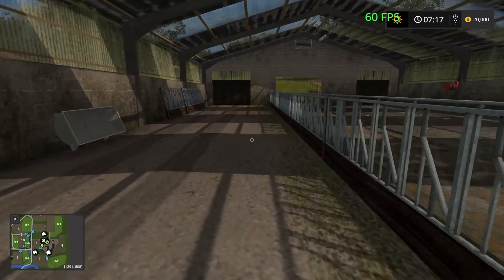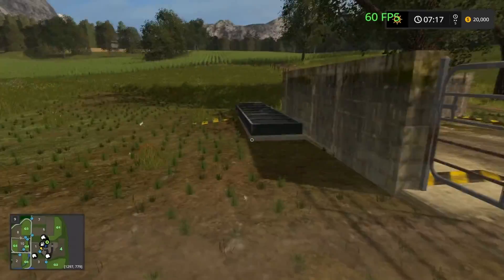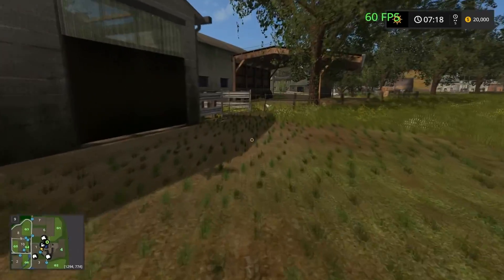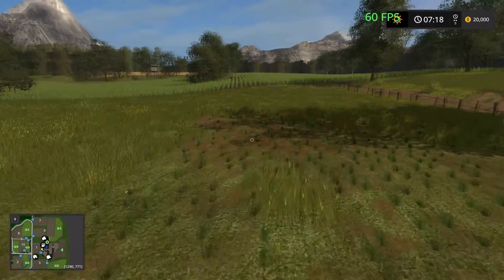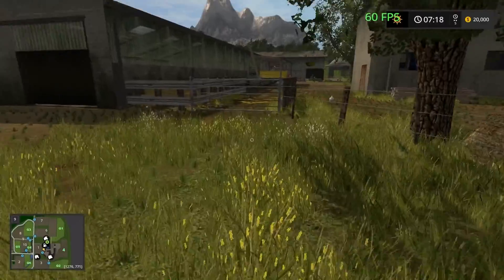This is the feeding area for the cows. Of course we've got the water trough just here in the yard. This is just their paddock just here — very nice.